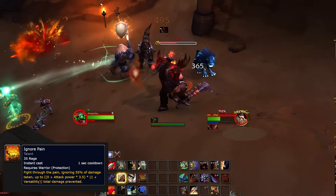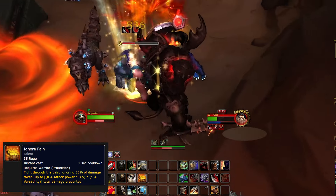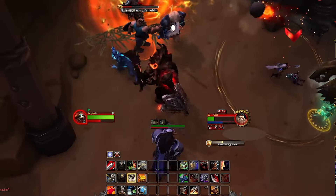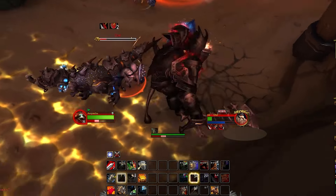The other mitigation is Ignore Pain. Ignore Pain is going to reduce a chunk of the damage that you're going to take — like a small shield that will resist some of the damage you take. This is really going to be good for massive hits and magical damage.